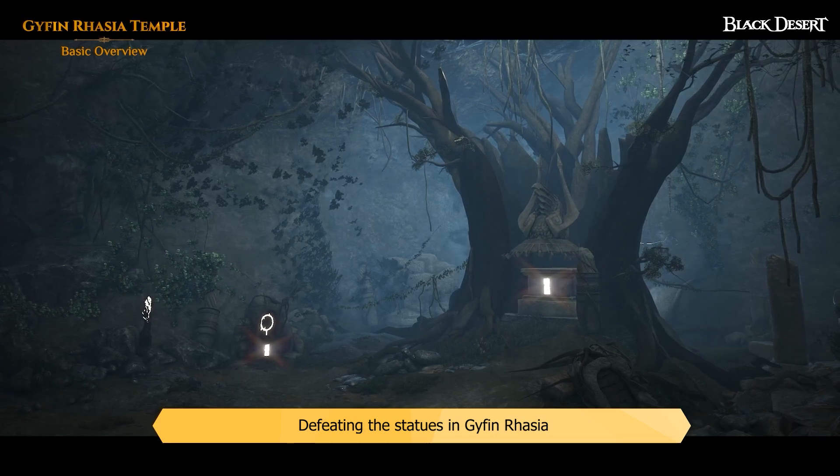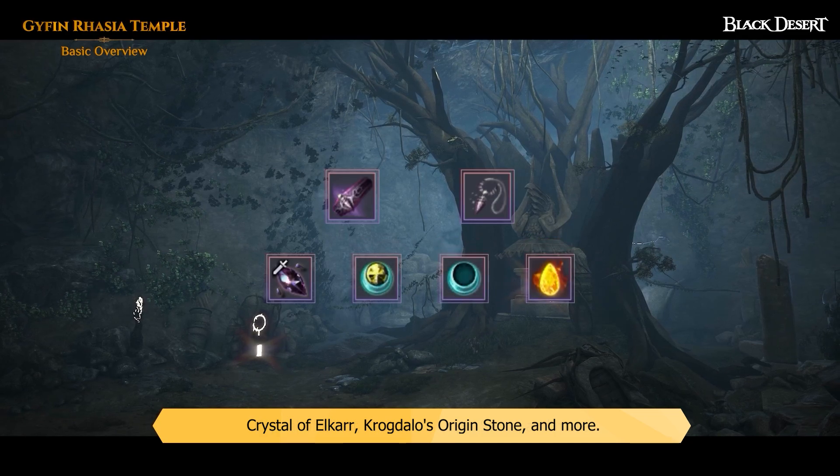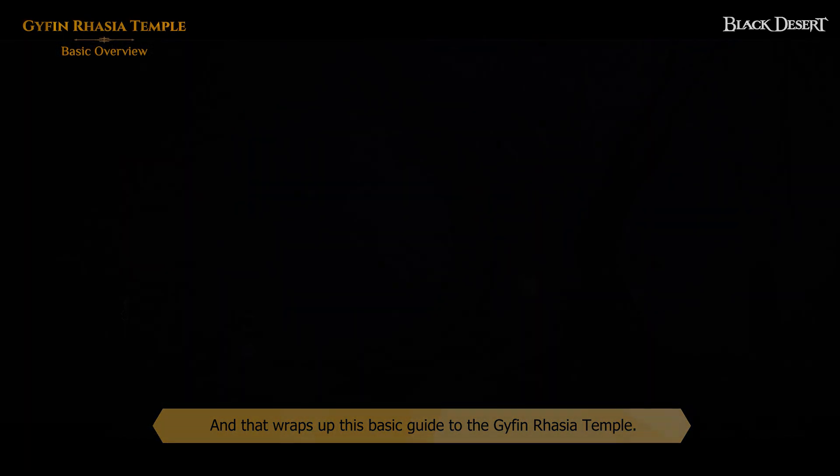Defeating the statues in Gyfin Rhasia will allow you to obtain tongue grab belts and necklaces, Crystal of Elkar, Krogdalo's Origin Stone, and more. And that wraps up this basic guide to the Gyfin Rhasia Temple.